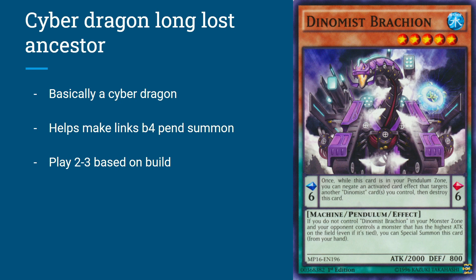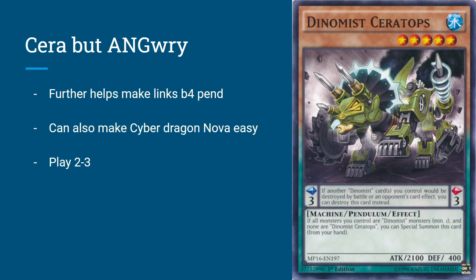Next up is Dinomist Brachion — a card I actually used to hate back in the day and did not play. I really feel stupid looking back on myself, especially since nowadays this is a 2-to-3-of in the deck. It's a level 5, 2000 ATK, 800 DEF, Scale 6, so it prevents from targeting. If you do not control a Dinomist Brachion in your monster zone and your opponent controls a monster that has the highest ATK on the field — even if tied — you can Special Summon this card from your hand. This deck is all about battling, so you want to be able to catch up to your opponent's ATK power. This thing does that — it's basically a Cyber Dragon.